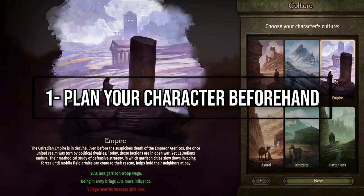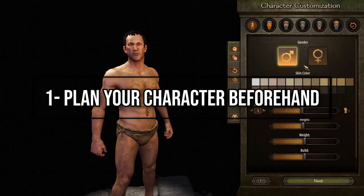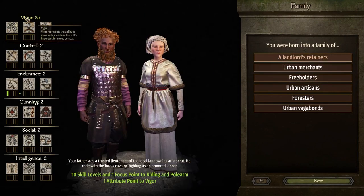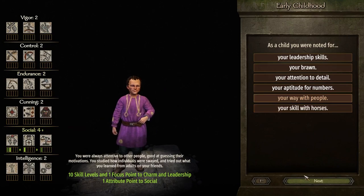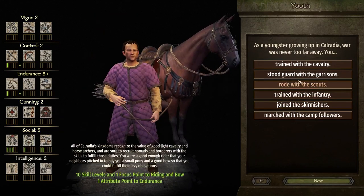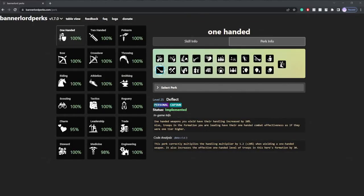It's really hard to max out skills in Bannerlord. In the start you'll get plenty of levels, but if you don't have maxed stats and maxed out focus points, you'll find that it'll still take a long time to max them — they're probably the only thing you can max during a full playthrough. That's why it's important to plan ahead on what kind of character you want. You can plan ahead by visiting this webpage. The best thing is to focus on perks within the same stats, like along the horizontal line.